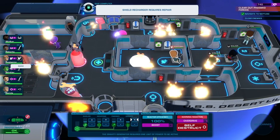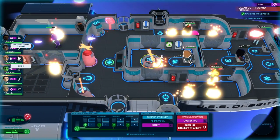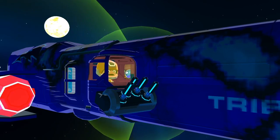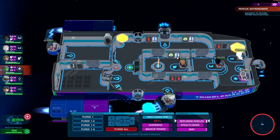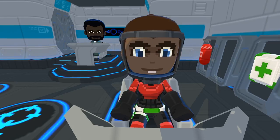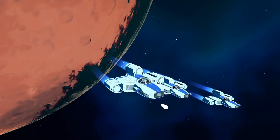If you find yourself getting overrun, remember that each crew member's classes come with special abilities. Weapons officers will focus fire on tagged enemies. Engineers can replenish your shields instantly, and comms officers can call in fighter support when you're outnumbered.